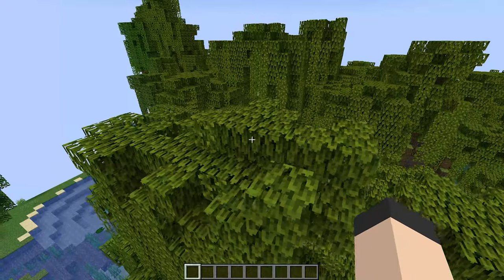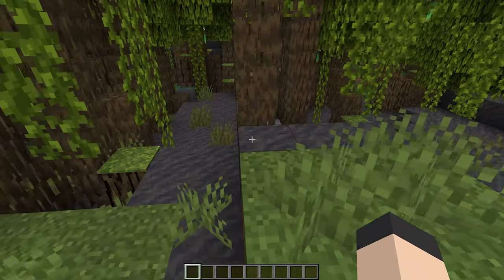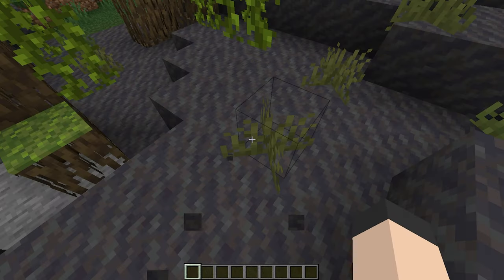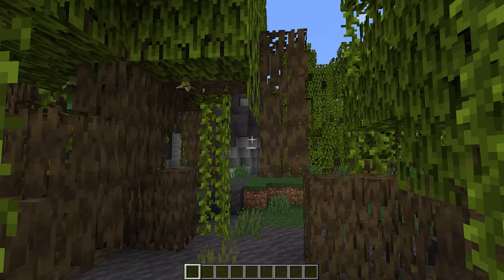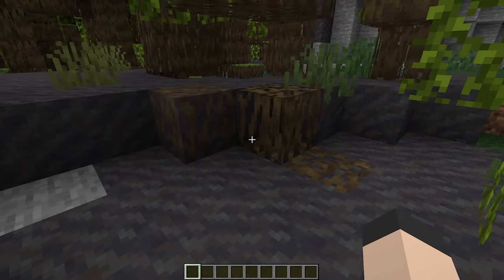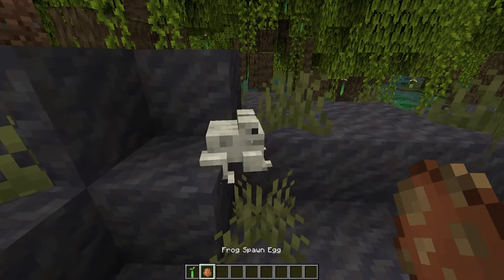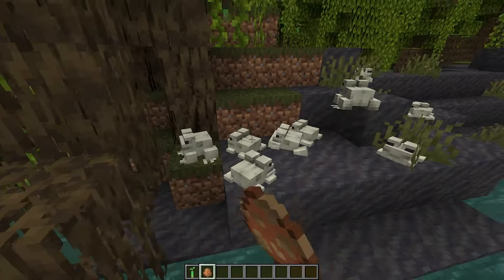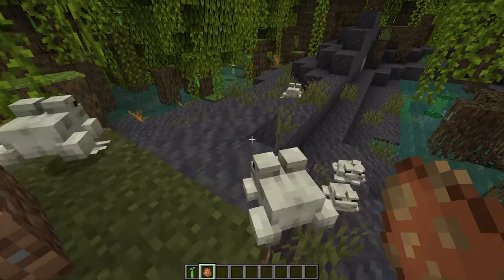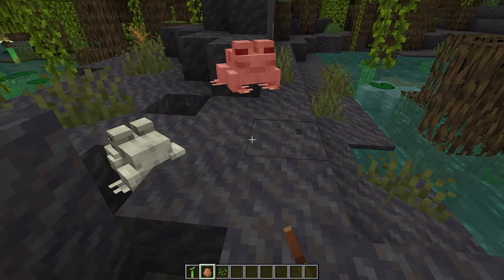One of the new things newly added in this update, something I haven't really played around with all that much yet, is the mangrove swamp. We have a better swamp in Minecraft. I think the trees are very interesting, actually. And while we're here, we can take a look at the new frog. We have a frog, and we can spawn a whole bunch of them. Really cool stuff here. It's just too bad we don't have flies — these guys will just have to pester us for a little while longer.